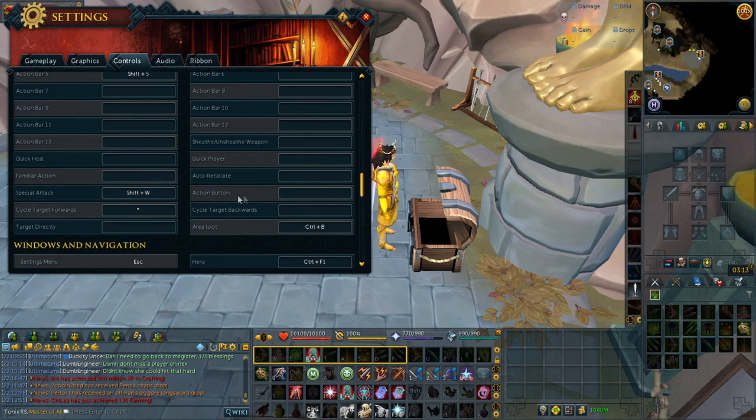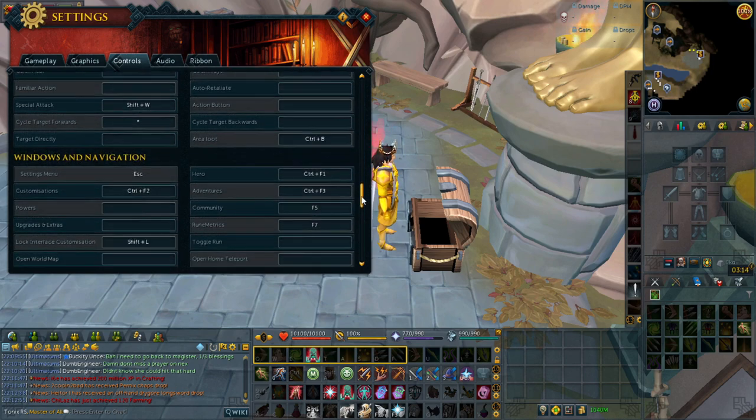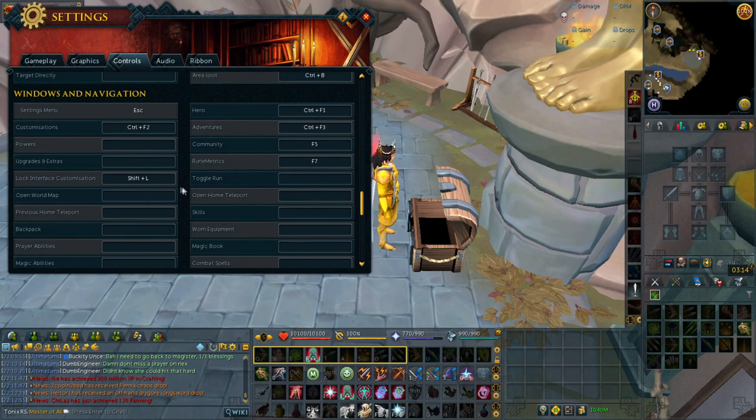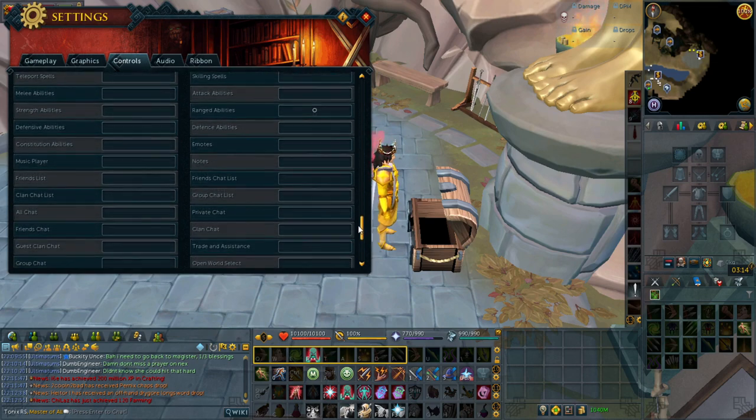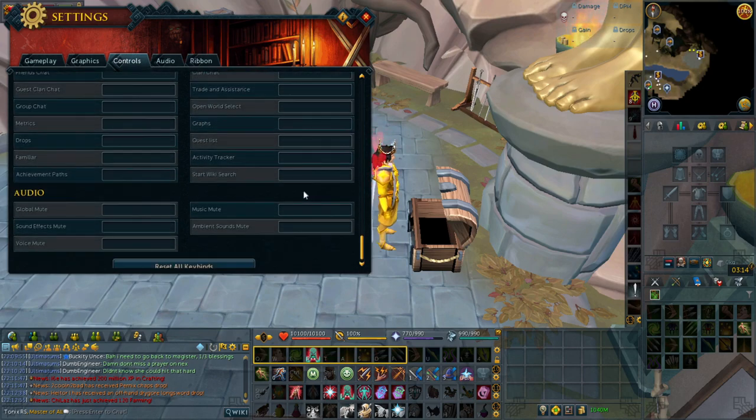Then we have keybinds that aren't required to be on the action bar but can still be assigned from controls. This includes switching to certain action bars manually, target cycling, special attack, area loot, etc. And finally the last set are window navigation keybinds, which open certain windows like quests, prayer book, group chat, etc.